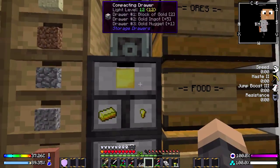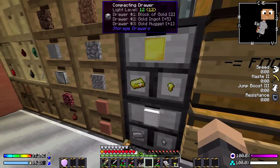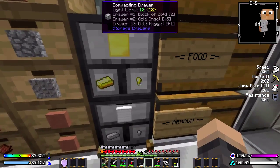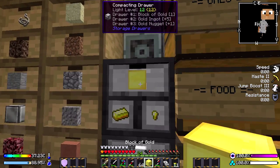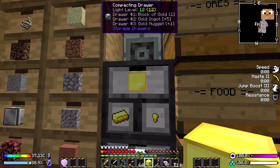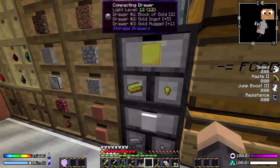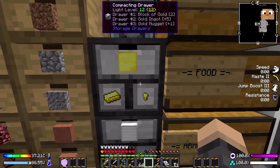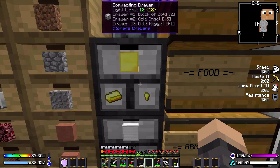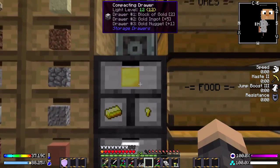Next to them we have a compacting drawer. In a compacting drawer you can drop ingots in and it will give you nuggets or convert them into blocks automatically. So I can just click on here and I get a block of gold. Put that back in, or I can get an ingot — pop that in and it will convert it into nuggets for me. It will combine them all, always making blocks and giving you ingots and nuggets. I've got one for iron and one for gold at the moment.